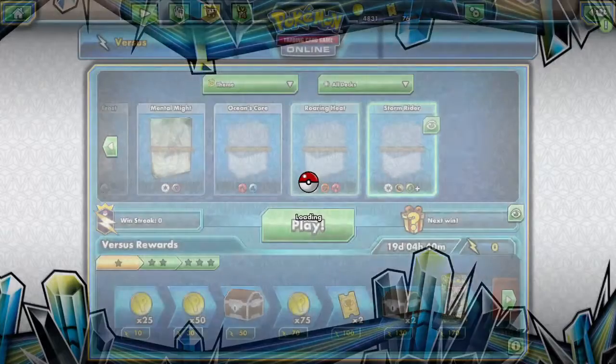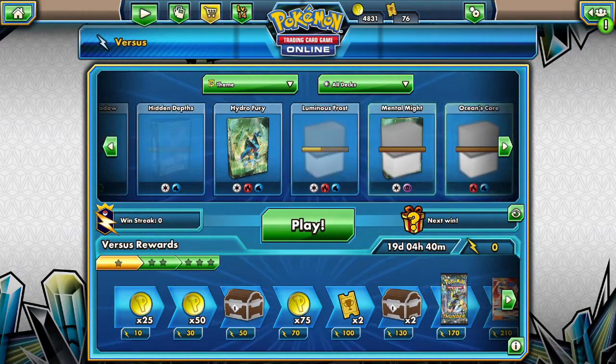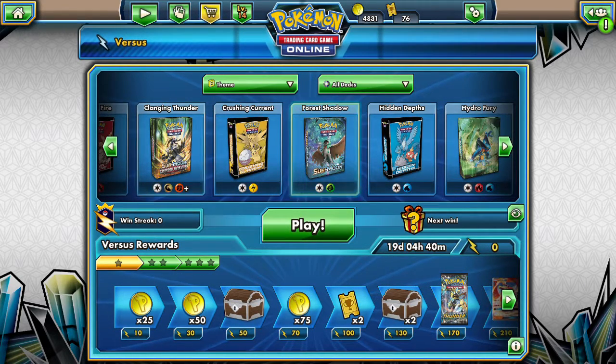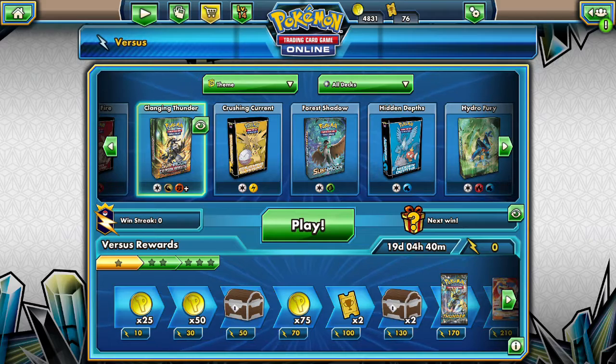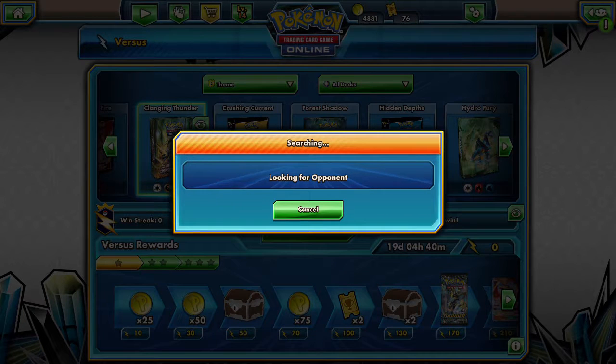So we can take a look at our decks. We're probably gonna be using Stormrider, but I thought there might have been another one. Over at the end there is Clanging Thunder, which has more potential for evolving dragons and doing the damage. We're gonna be playing with our Clanging Thunder deck on the Crimson Invasion series.